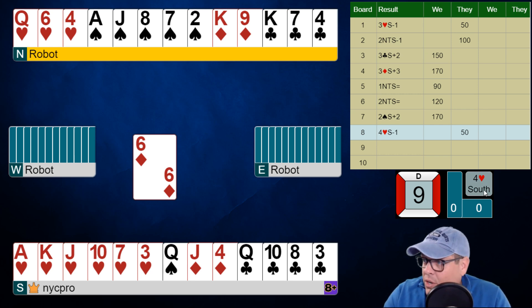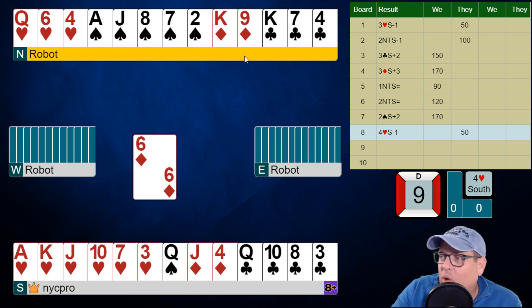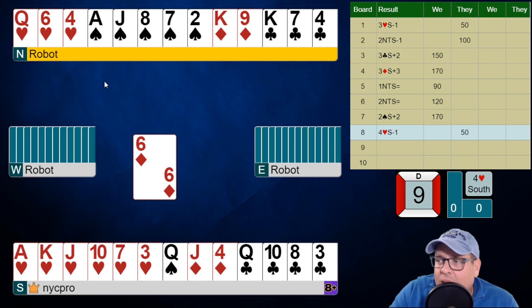Four hearts is the contract. Our East player actually bid diamonds, which means the lead makes sense now, and also we don't really have a choice. We're going to play low and hope that the queen is in the West player's hand. It's very unlikely to be working for us. So this looks like it's going to be two losers, and now the club suit looks like it has at least one loser and maybe more. But let's just take a lay of the land high card point wise first - we might get some answers here.